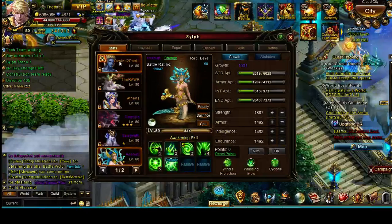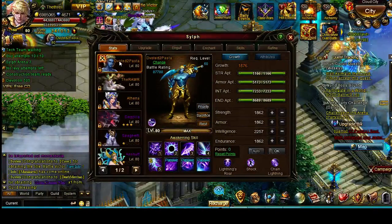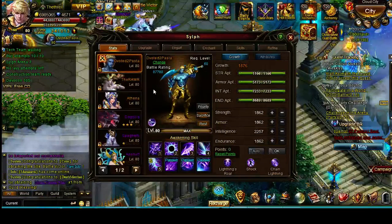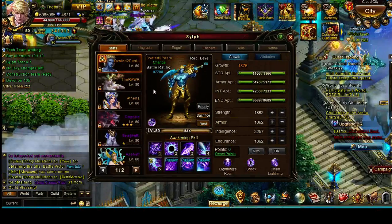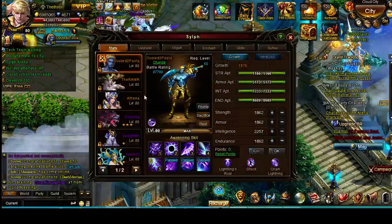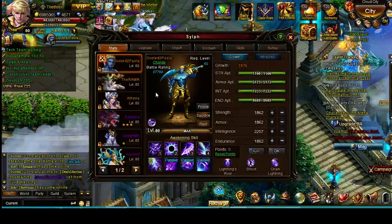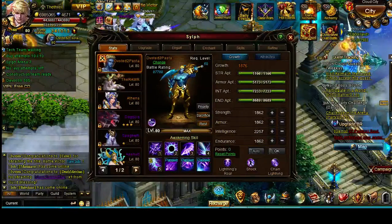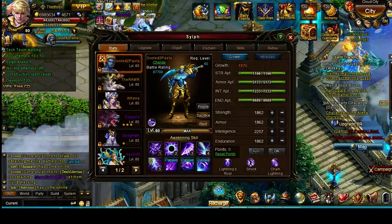First of all, we have the Hercules, which is the refined version of what we used to call Gaia, what is now called Eve — your Electro-Sylph. The advantages of this Sylph: it's extremely overpowered. It does the most damage out of any Sylph, including Apollo and Hades. This is the Sylph most people are going for first. As far as advantages, it's just a monster.